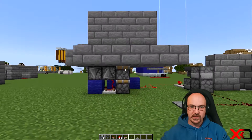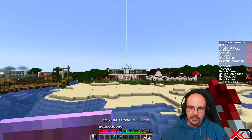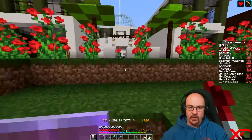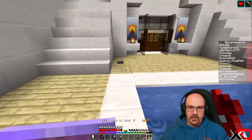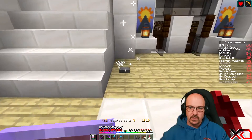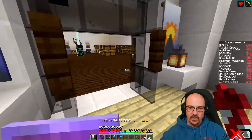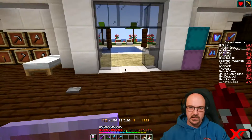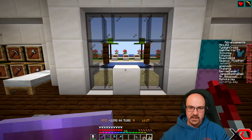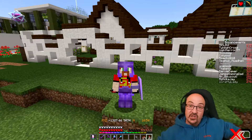Let me show you how this looks actually in place. Here we are on my community SMP, and here is the Mouse Hole Mansion. I actually have one of these doors right at the front. We've got one switch on the outside and another switch on the inside, so we can open and close it from both sides. Easy peasy lemon squeezy!